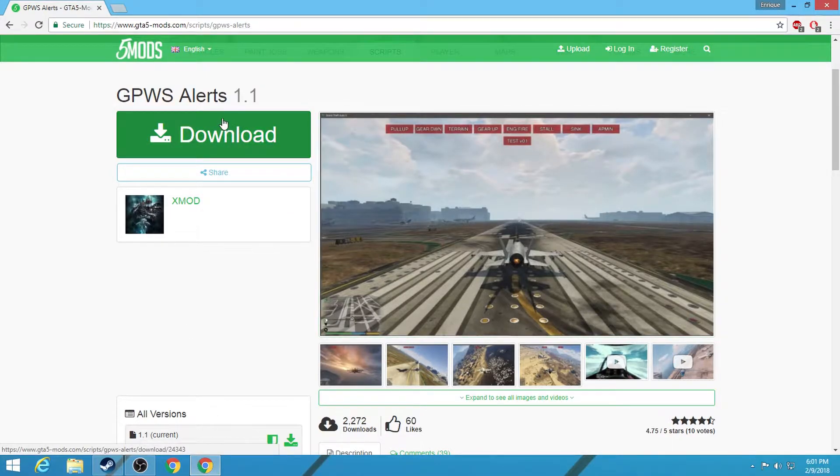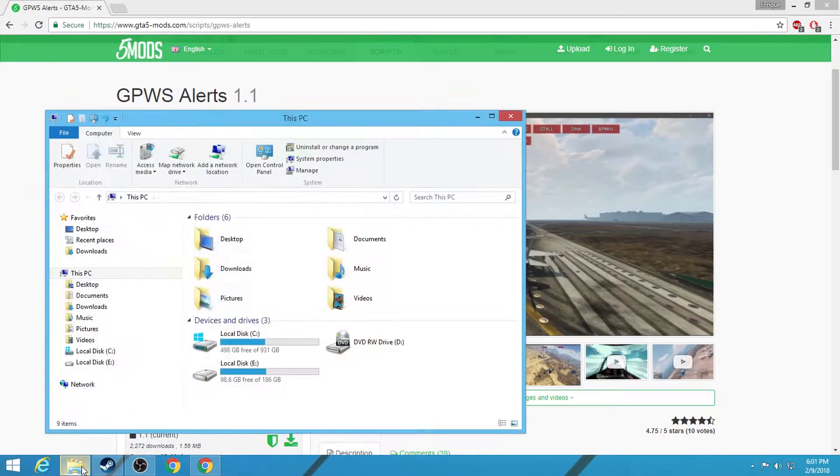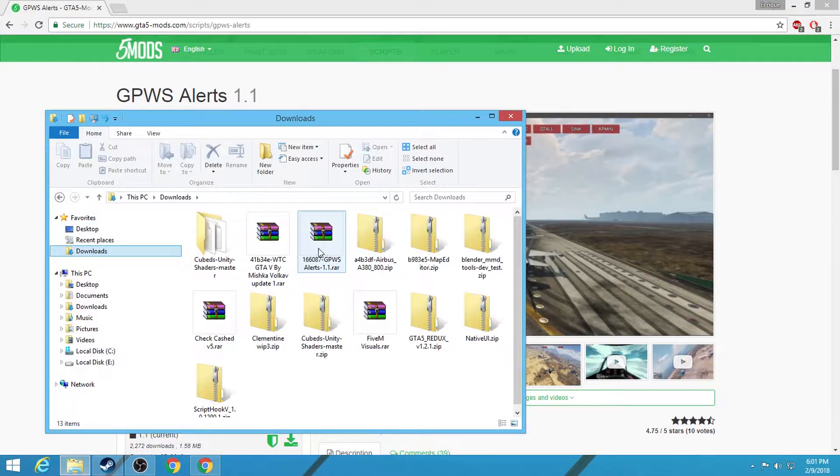You're going to want to download the file — just click on the download button of course, get it downloaded. I'll leave the link in the description down below. And after it's downloaded, you're going to want to open the file with WinRAR or 7-Zip, or just extract the file.